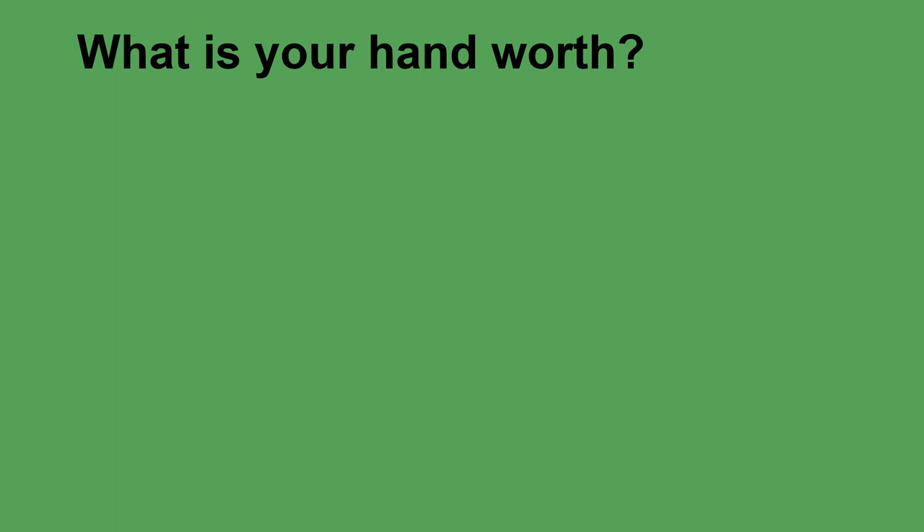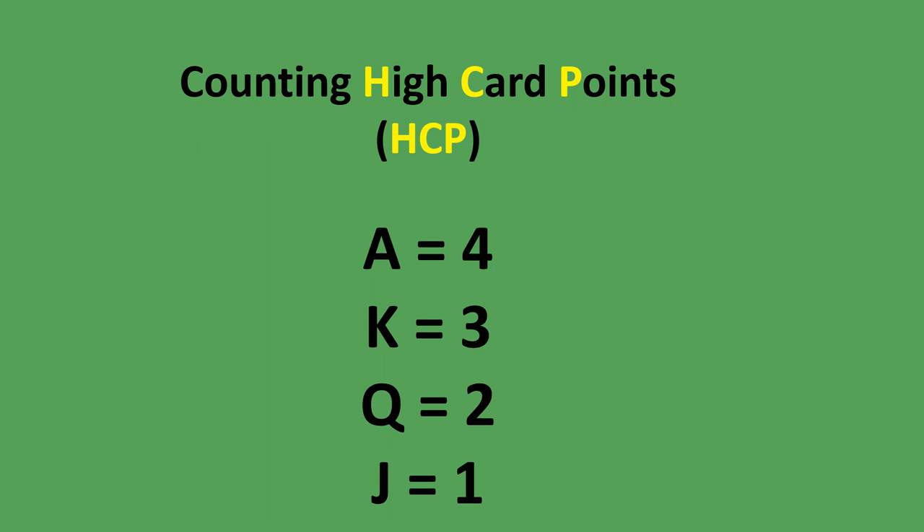The first way we evaluate your hand is by counting high card points — points for each of the high cards: the ace, king, queen and jack, which are called honours. An ace gets four points, every king gets three points, every queen gets two points, and every jack gets one point. Every time you are dealt 13 cards, after sorting them into suits, you count your high card points: ace four, king three, queen two, jack one.